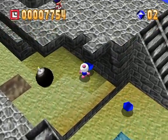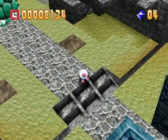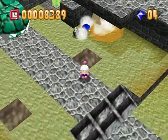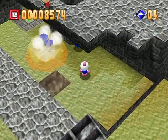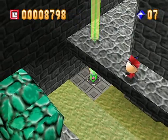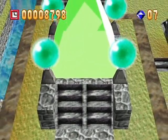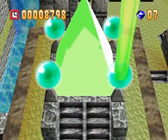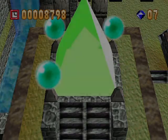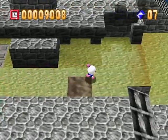I believe the gems are just for extra lives — if you get 50 of them, if I recall correctly. You know how to kick bombs now. You can also stop them by pressing the R button, which is pretty handy. If you step on these switches, you can unlock the barrier to the gem at the end of the level. This should be more transparent than it actually looks right now, but it's not.